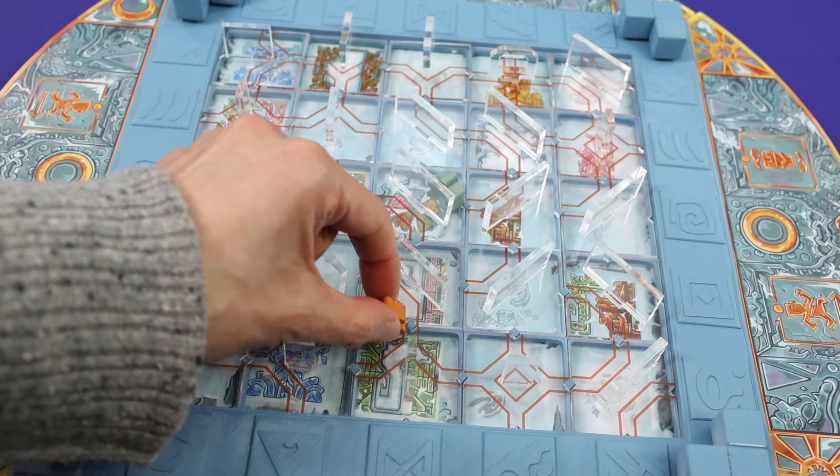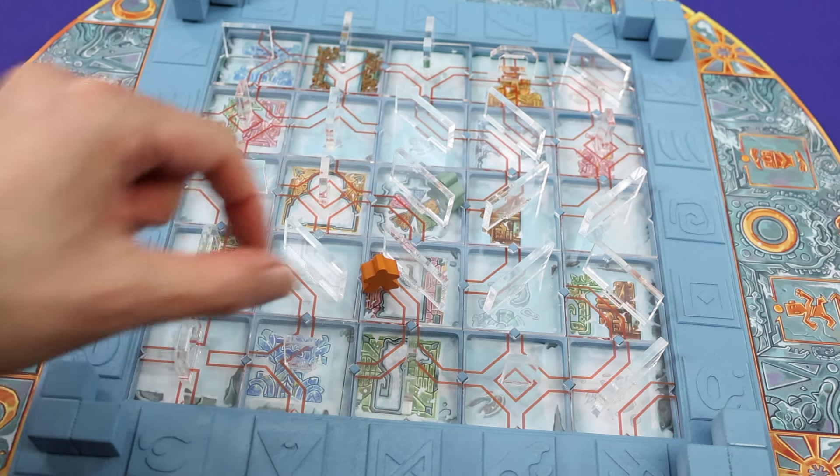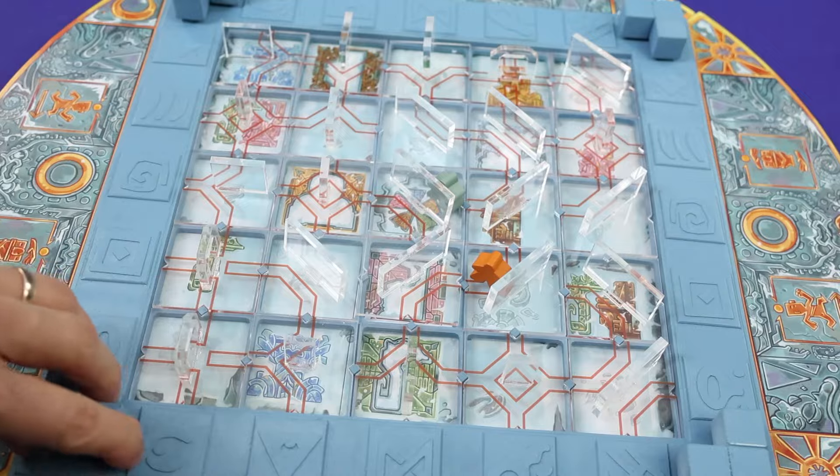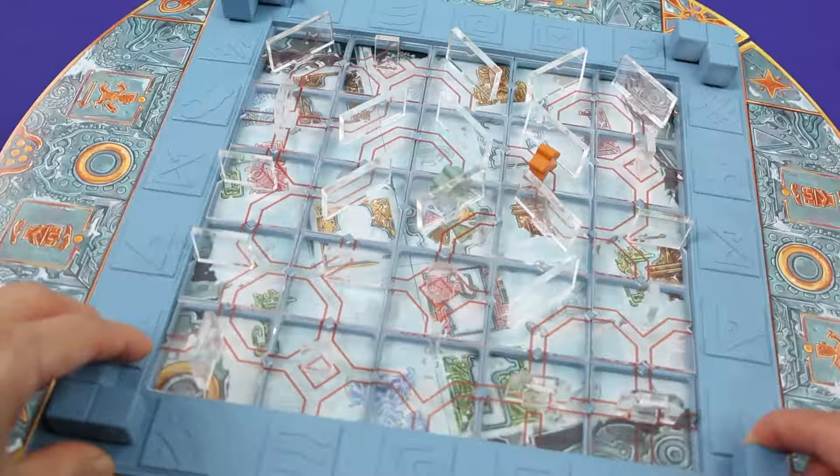Inside the temple, you'll find ice floor tiles where you need to move around, rotating and moving the tiles. Or the whole temple could rotate, hopefully to your advantage.